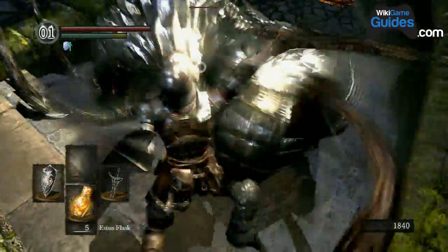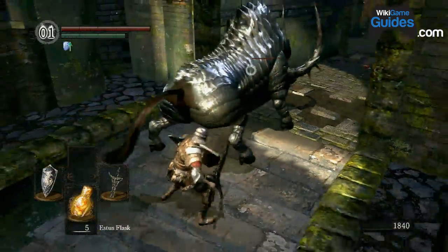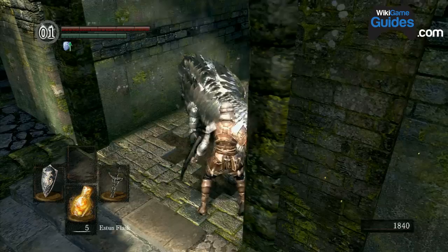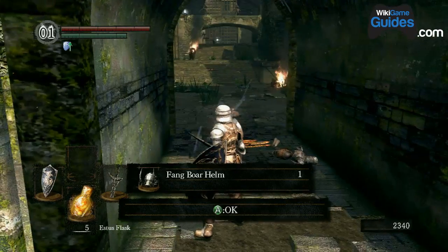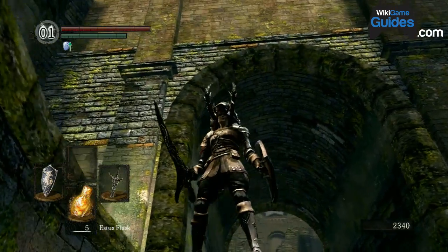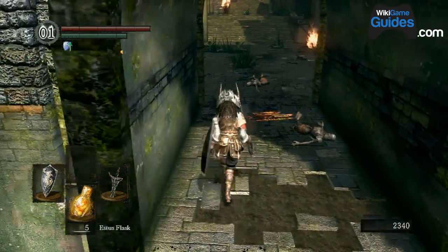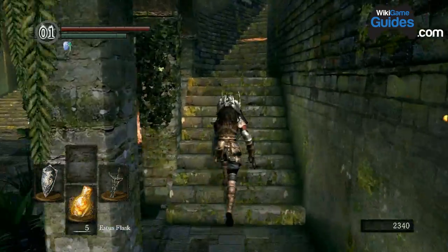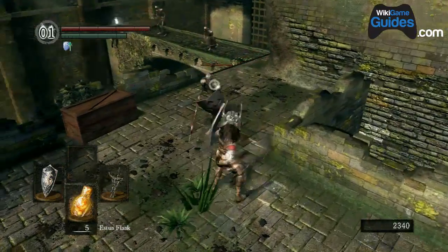There might be some attacks you can't block quite yet, but now is about the time you'll want to learn the backstab. Do not hold block when trying to backstab — just get right behind the enemy and hit R1, and you do a massive amount of damage. I got really lucky and got the Fang Boar Helm, which is an awesome helmet — it just looks cool and has pretty good stats. But it's not the make-or-break thing; don't worry if you don't get it.